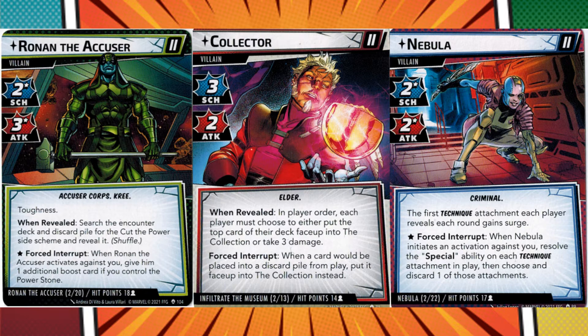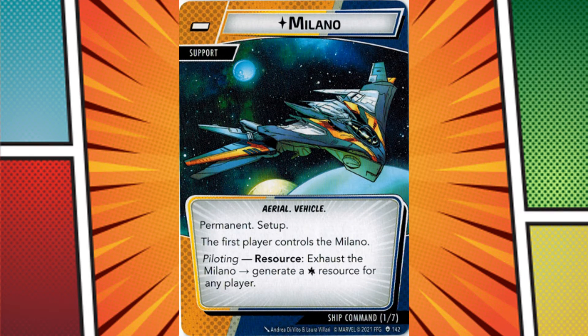Four of the five scenarios include the ship command and counter set. This signifies the battle taking place in space, where the players get to control the Milano, and it swaps to the first player each round. The Milano can generate a resource, but is also used for other functions in each scenario. On paper and even mechanically, the idea is cool. Thematically, it's a mess — you have Spider-Man swing kicking Nebula in the face when he is in the Milano and she's in her own ship. It's incredibly weird, and while the space aspect is a cool concept, I feel it was poorly executed.